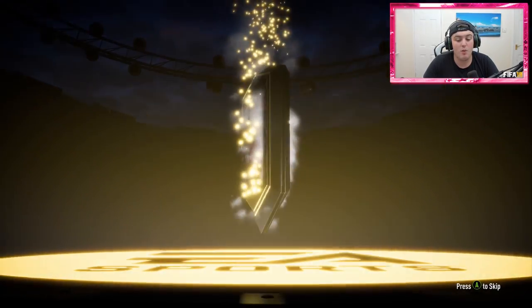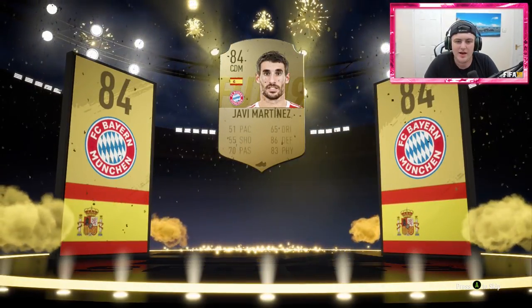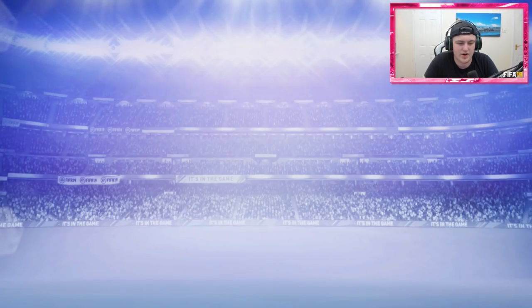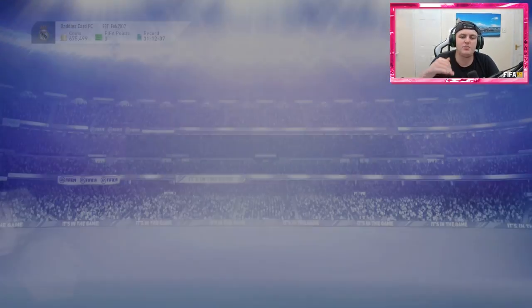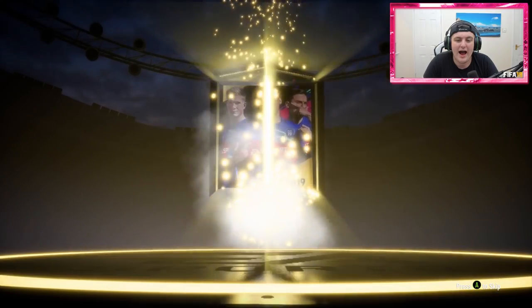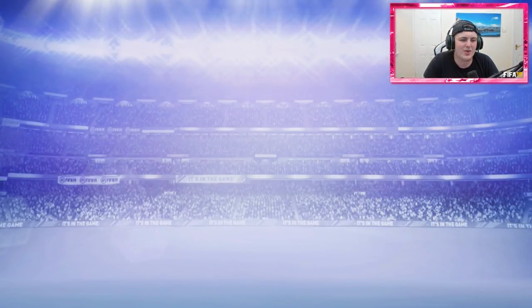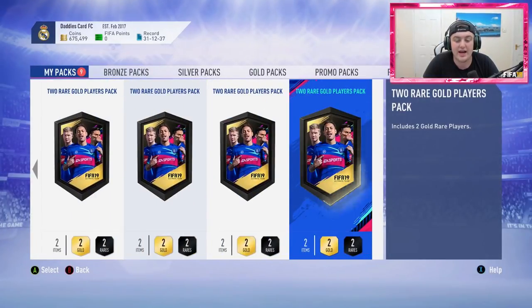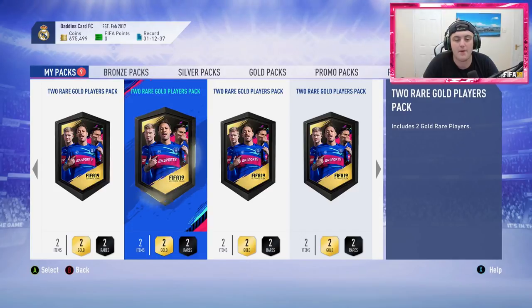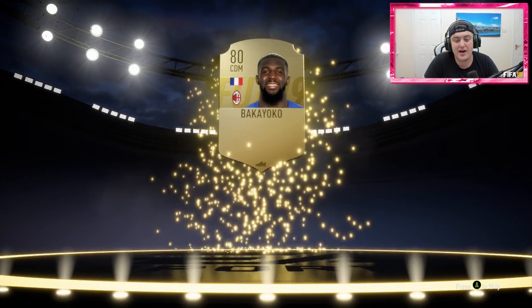This pack doesn't look like it's going to be great. I will say, there are a lot of non-walkouts that are very good boards to get — this wasn't one of them. Martinas is an 84 and he's not bad, but he won't save me much on an SBC. However, there are players like Heung-Min Son, Van Dijk, Fabinho — all non-walkout board jobs that could potentially save you a hundred thousand coins on a player if you use them in your squad. That's a good way to get decent players in your club.